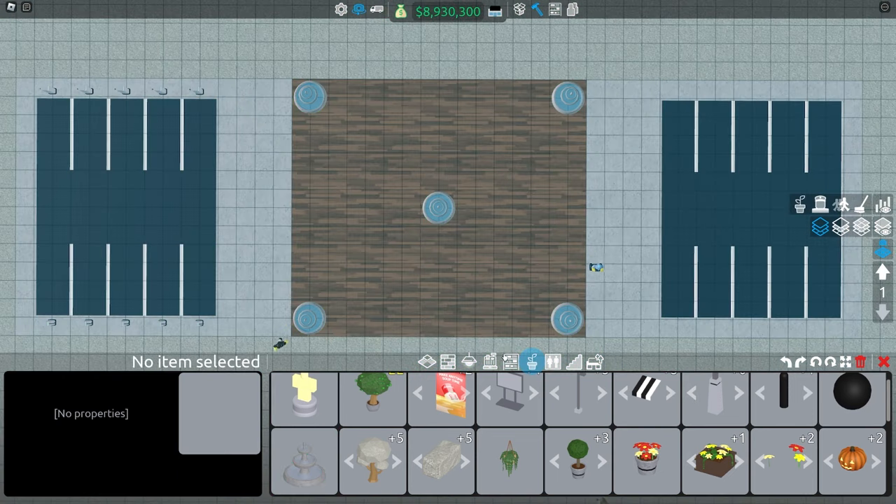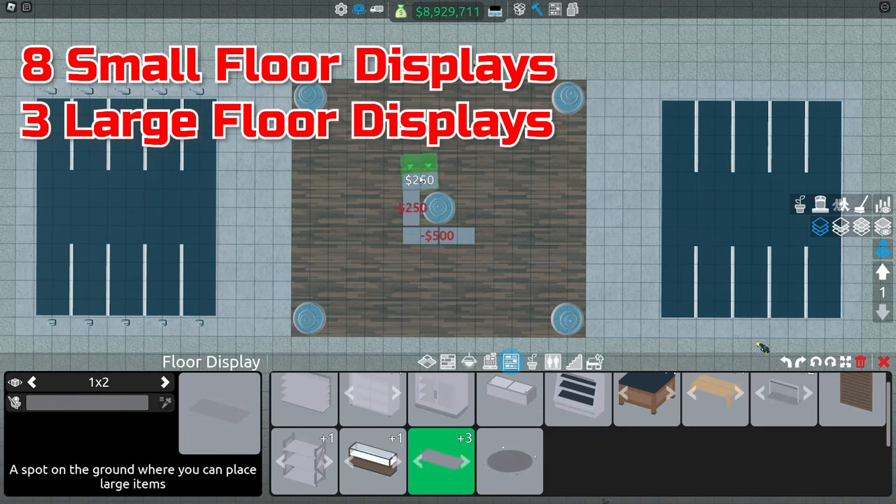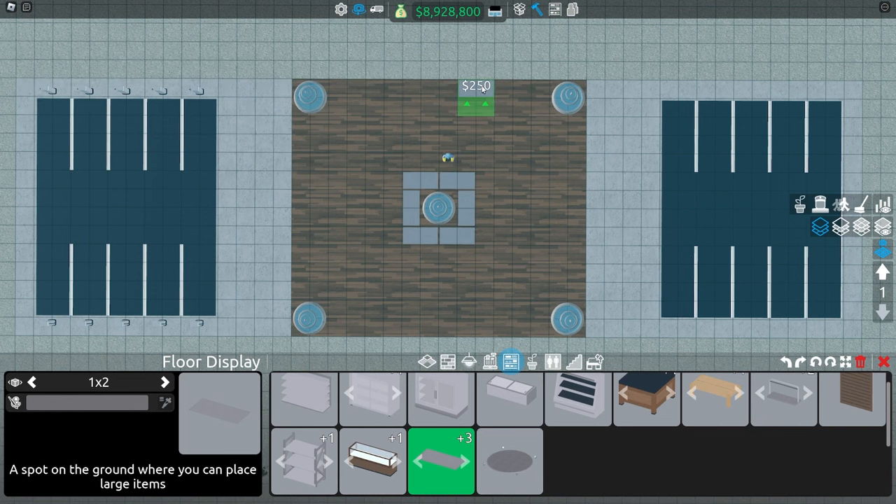Now moving on, we can start by placing different shelves. I'm just going to put some small furniture shelves just like this, and we're going to put these large plots like this.